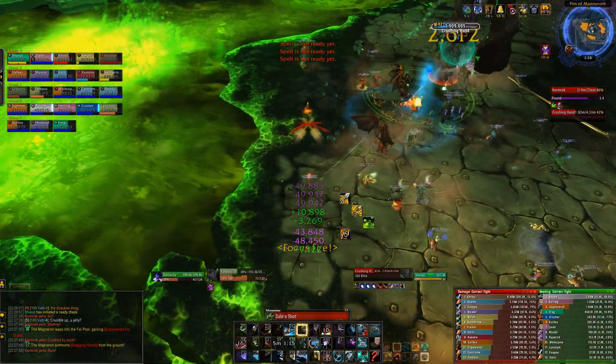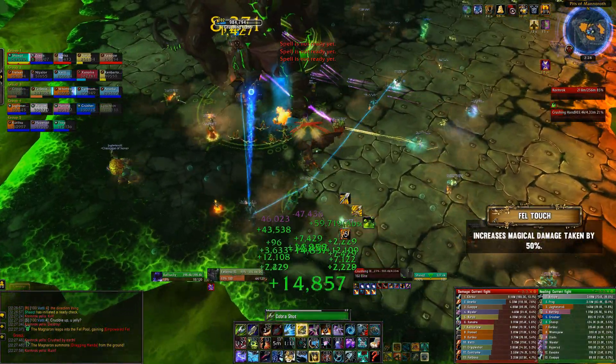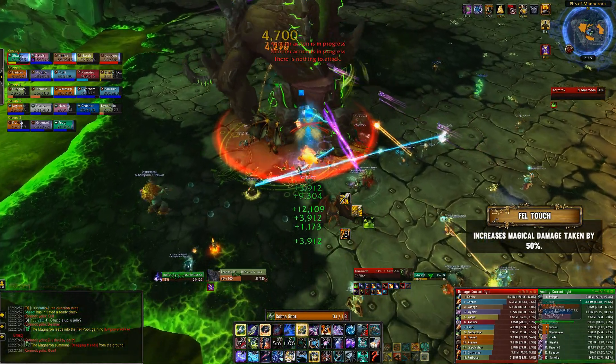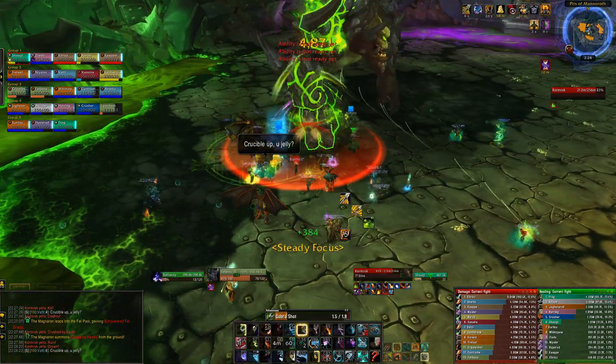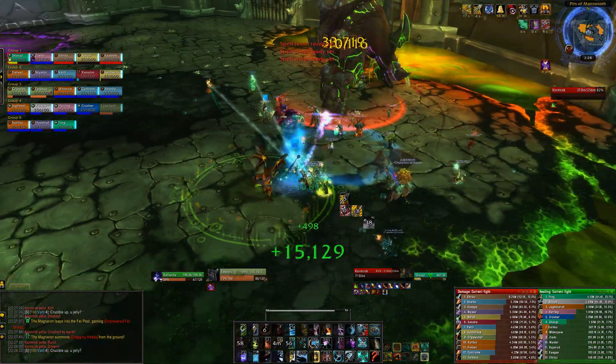Every time the tank is hit by one of these abilities, they get a debuff that increases magical damage taken by 50%, and this stacks. So taunt on one or two every time one of these abilities hits, to swap the debuff. That covers all the mechanics in the entire fight — just keep rotating through the pools, deal with the empowerments, and handle the tank mechanics properly.